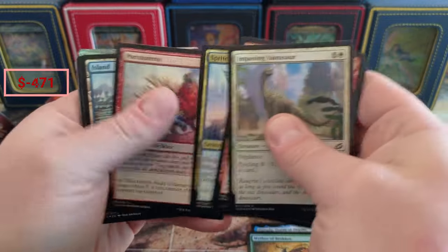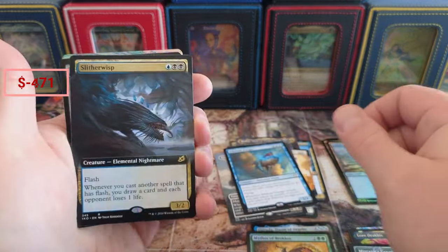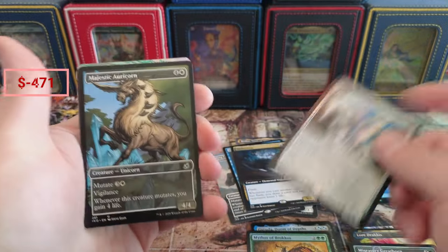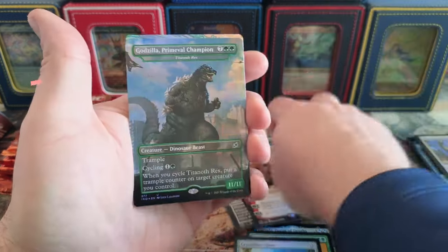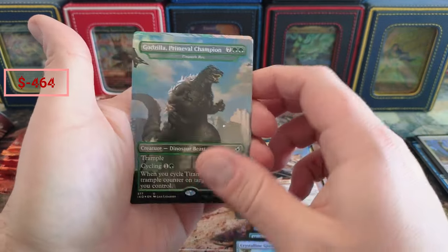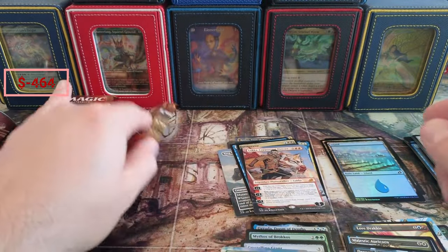We got the Reidane Vantasaur — this thing used to be pretty nuts, I don't know if you guys remember that. We got the Forager coming in, a little Slitherwing Wisp — that used to be something but not quite anymore.